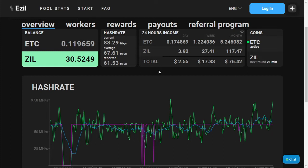Getting into our stats, you'll notice that our stats are slightly different to what we had on our first video. We are currently mining at 61.5 MHz per second instead of 50. Let's get into what has changed over the last few days and how we got to 61.5 MHz.